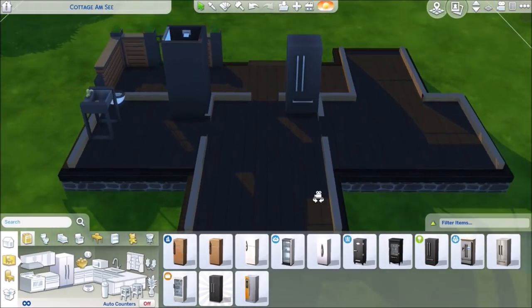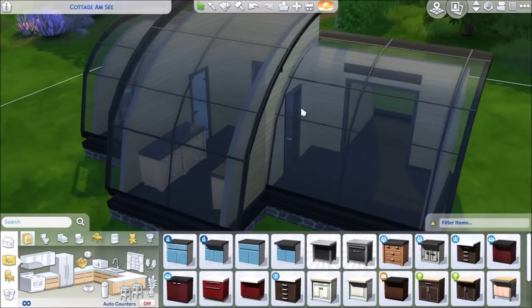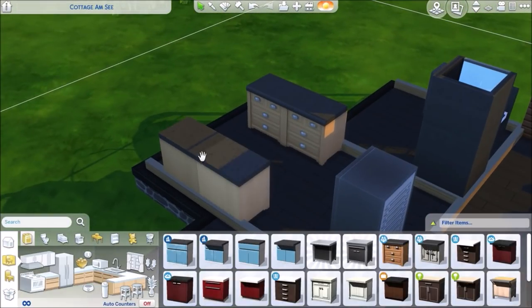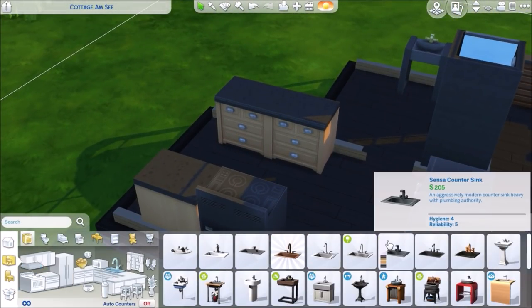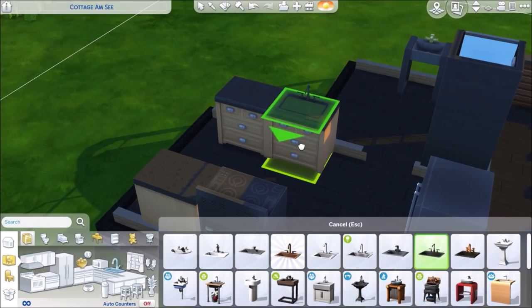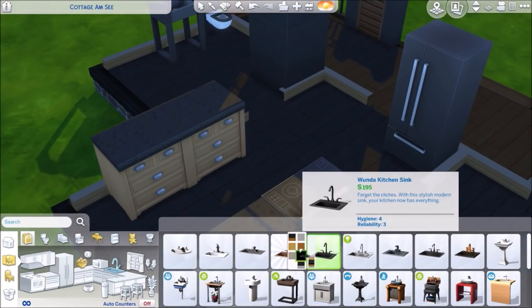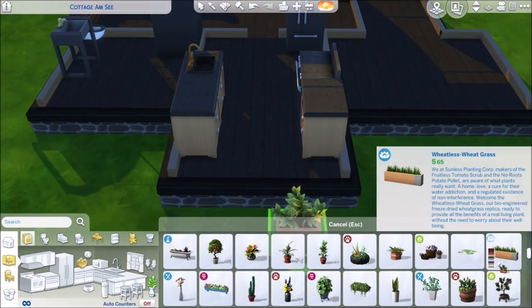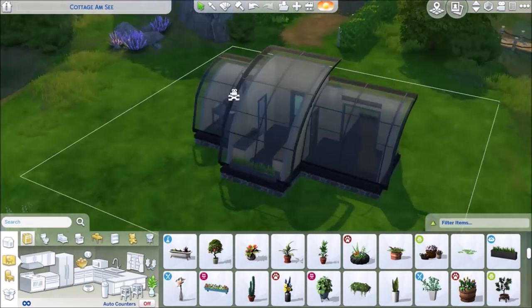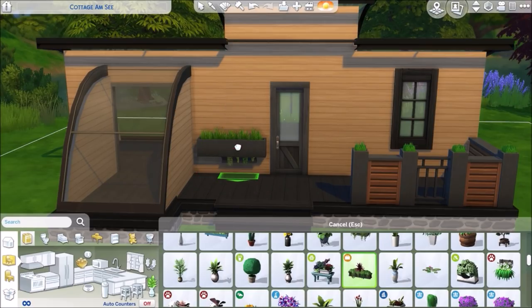I would like to try this style of build again with different shapes of roofing. I've done this type and I've done curved gable roofing in the past, but it'd be kind of cool to see what I could do with different shapes — like a half-hipped roof, and you curve it out. I'm gonna have to experiment.